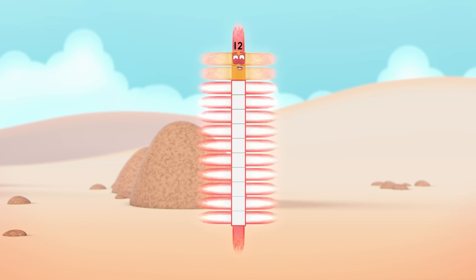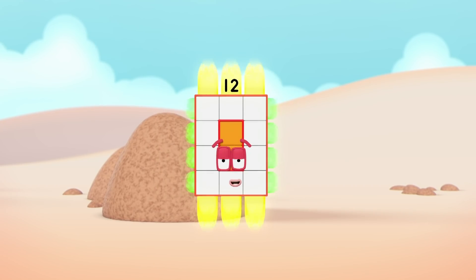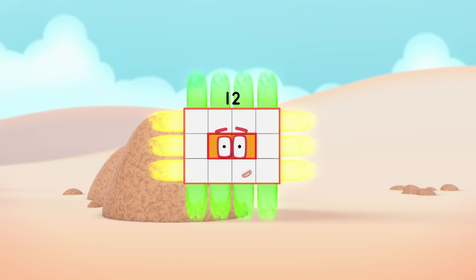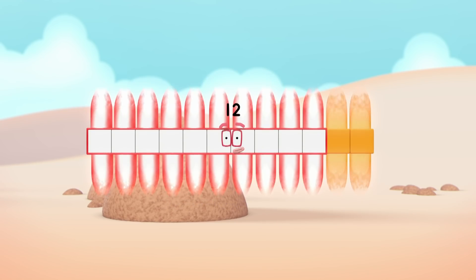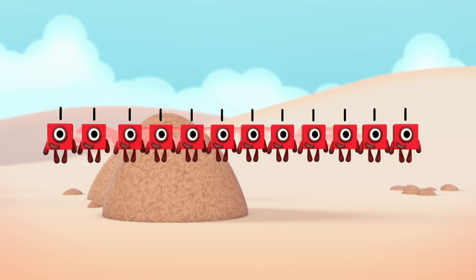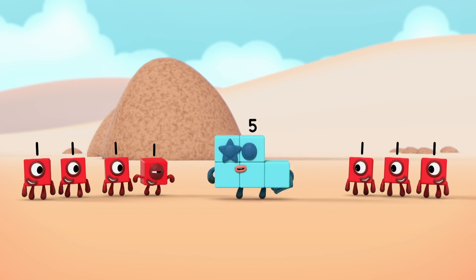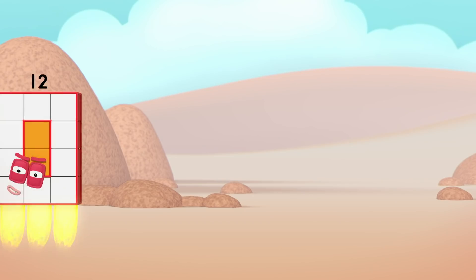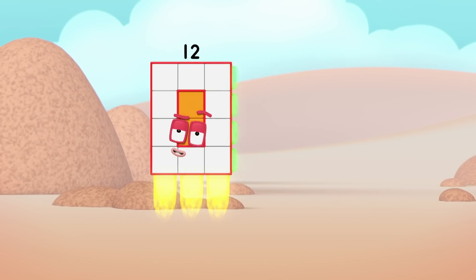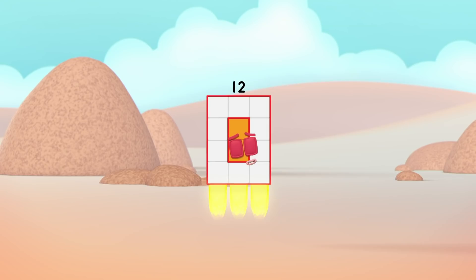One by twelve — switch! Two by six — switch! Three by four — turn! Four by three — switch! Six by two — switch! Twelve by one — break away! One, two, three, four, five, six, seven, eight, nine, ten, eleven, twelve! It's a new crazy kind of phrase — you'll be in a daze when you fix your gaze on my amazing array displays!